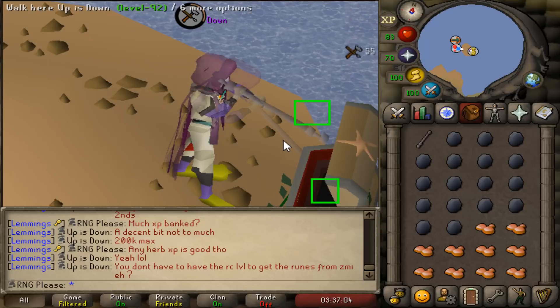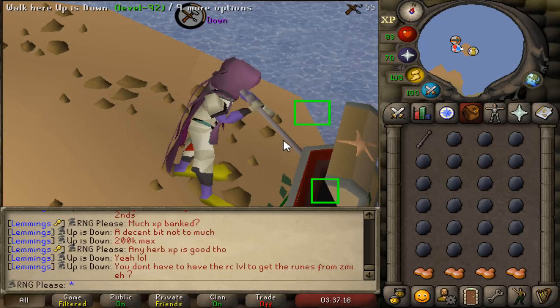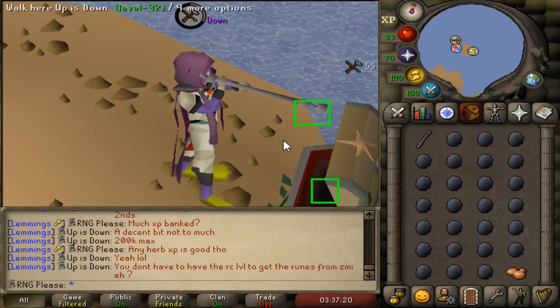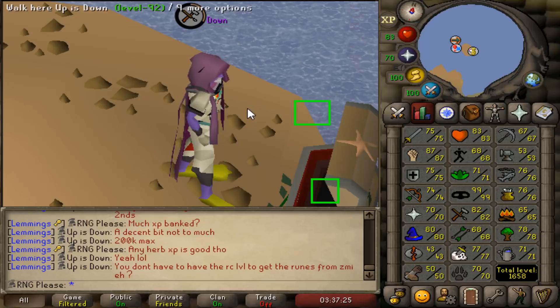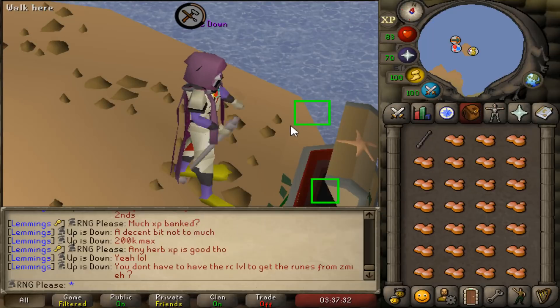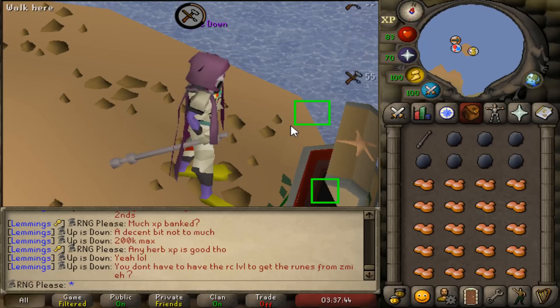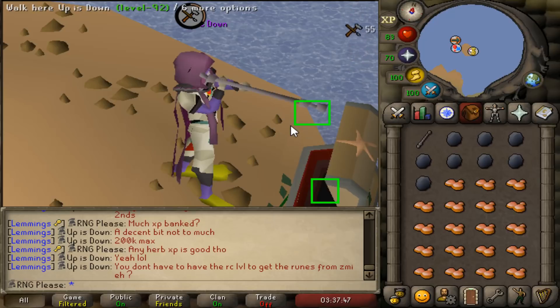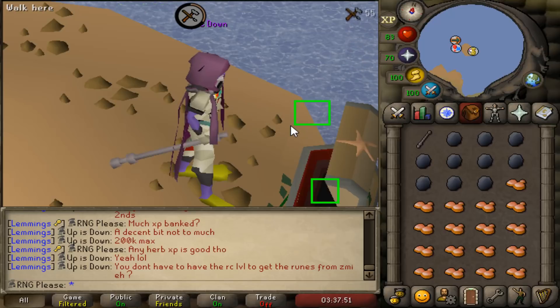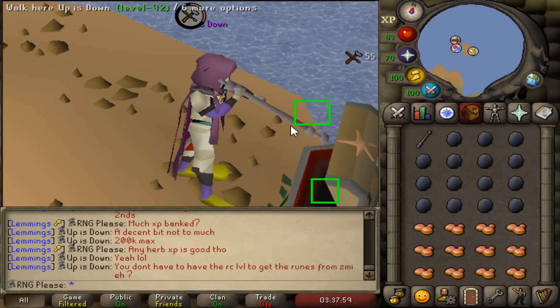I'm also getting buckets of sand and still growing seaweed so I'm never stopping. I'm not sure if I'll eventually go to charter ships or just continue this — this way is more chill. The account is in a really nice position now. I'm really happy about the crafting grind — I was worried about it on an ironman but I'm just getting the majority of it out of the way. Getting to 87 lets me get an anguish, and after that I'll have so much seaweed banked it'll just be getting buckets of sand.